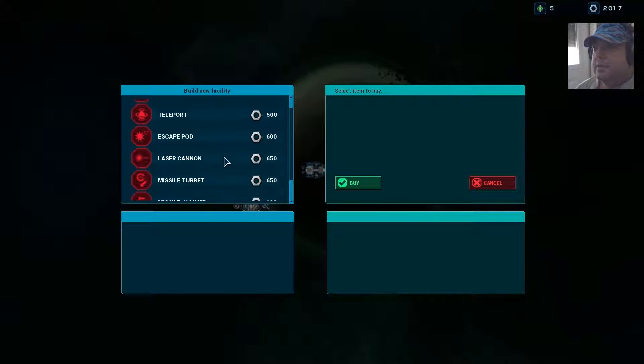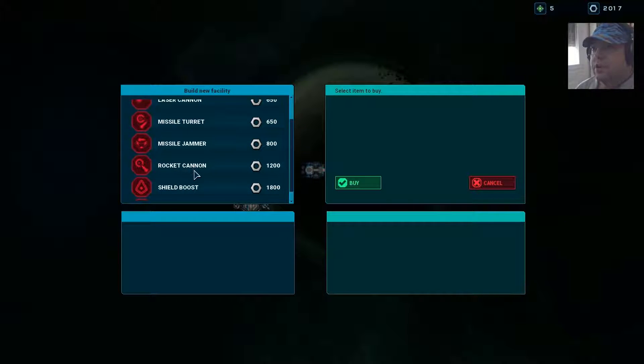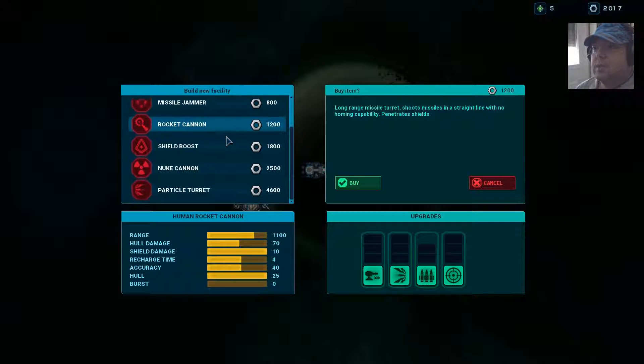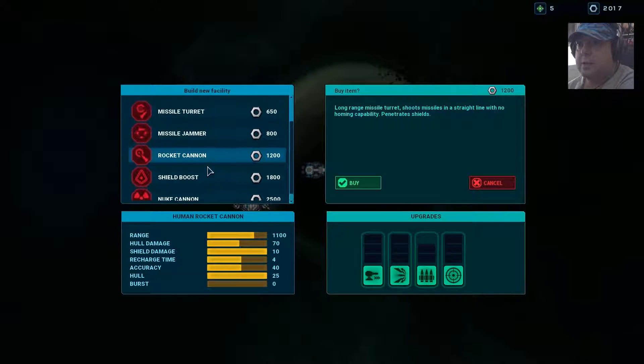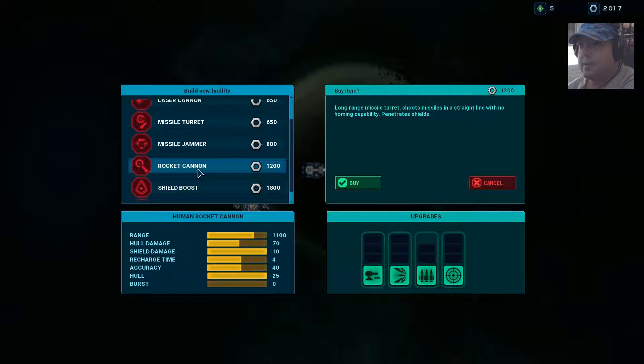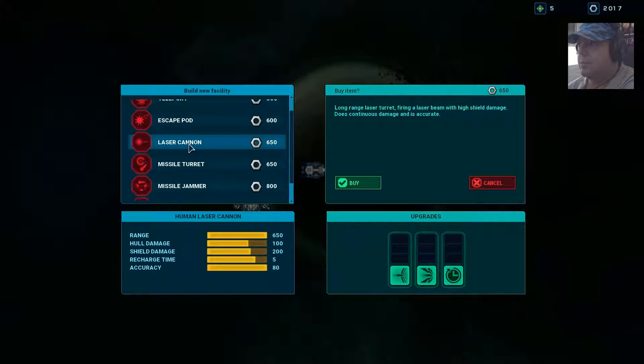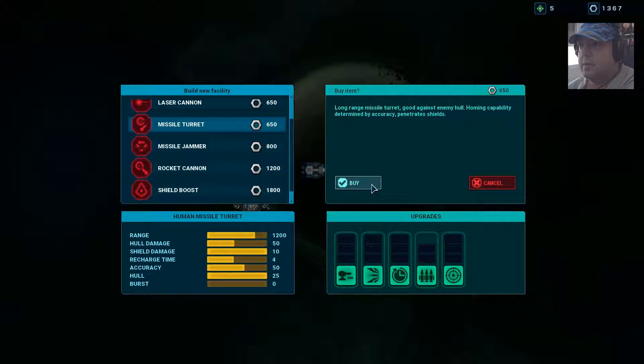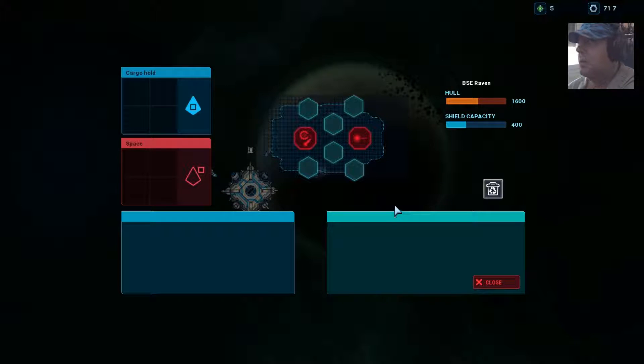Let's go for the turrets. We have 2000 credits. Rocket cannon — long range missile turret, shoots missiles in a straight line with no homing capability. The problem with this is what happens if the enemy can shoot down missiles — you are screwed. The missile turret is quite expensive too. However the laser cannon is also quite expensive — long range. All right, buy this one. And now buy the missile turret. And I have money remaining for a bit more.